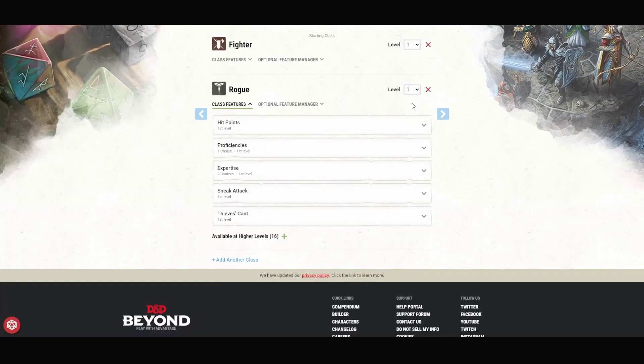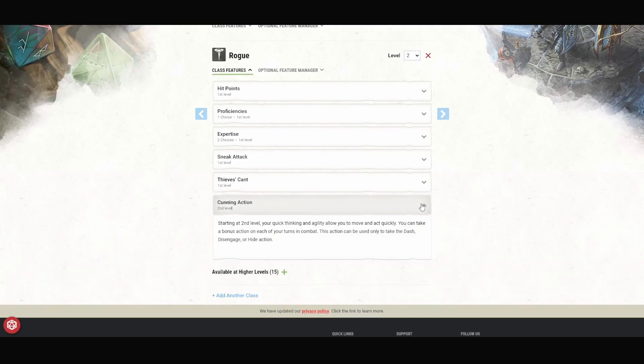For level 3, we're going to take another level of Rogue. This will get us Cunning Action — this is the reason I don't want to take the extra Fighter levels right off the bat. Having Disengage as a bonus action is very useful for a character that does not want to be in melee, because we have disadvantage on attack rolls with our bow if we are engaged with an enemy. The other neat thing is when we disengage, our movement speed is 35 feet because we picked Wood Elf. The vast majority of people only have a movement speed of 30, so if they try to chase us, we can outpace them. Another thing you can try to do with Cunning Action is use that expertise in Stealth and hide behind something as a bonus action to get advantage on your next attack roll if they don't see you.